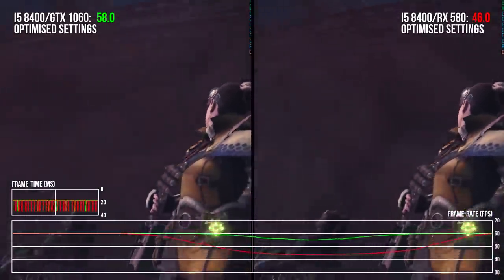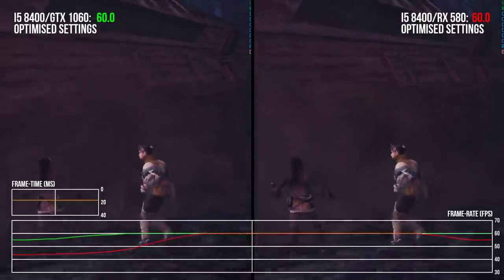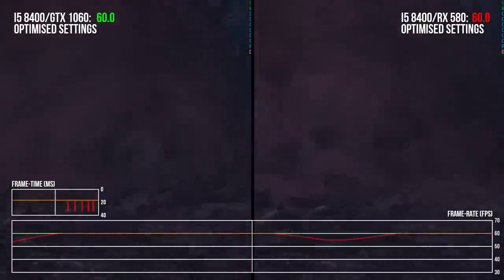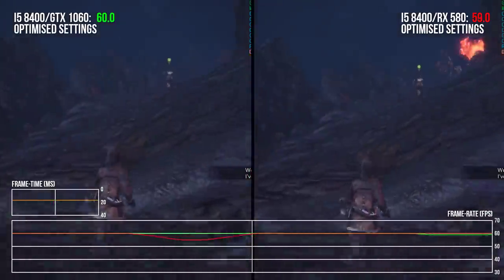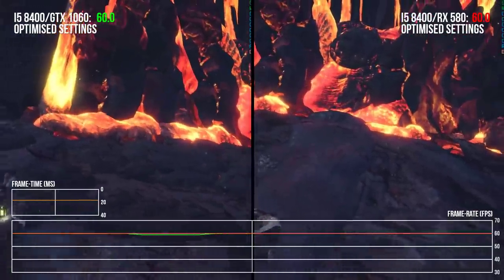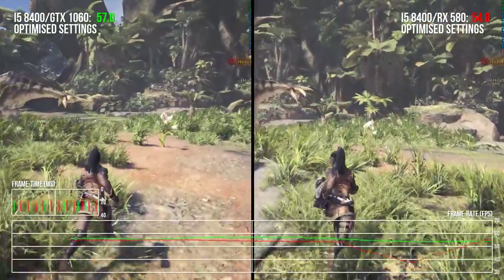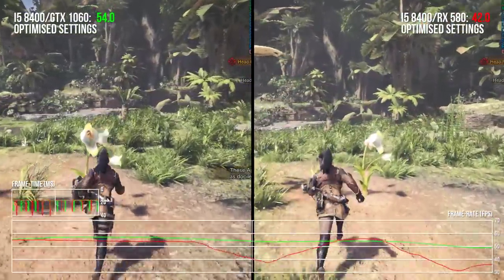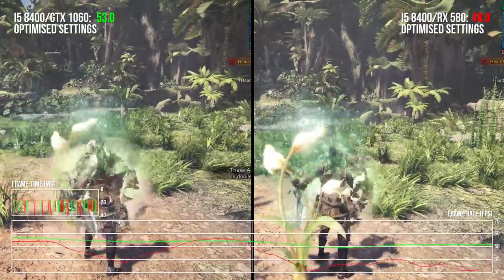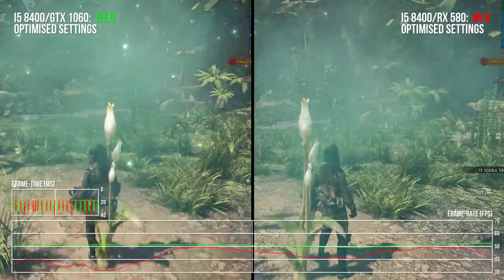We could reduce the ultra-expensive LOD bias setting from high to medium to cut down on vegetation in the distance and greatly aid performance, but then we are putting the graphics below the best on offer on console. Our last bastion for achieving 60fps on mid-range GPUs at this point is to make a compromise that doesn't affect the image all the time like LOD does, but one which affects it just some of the time.